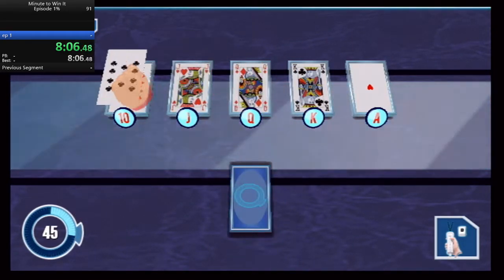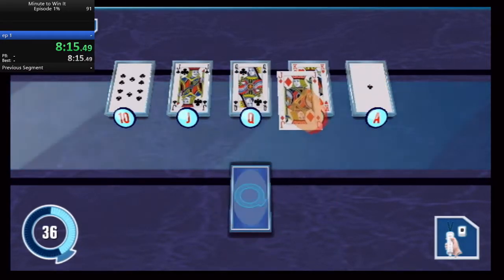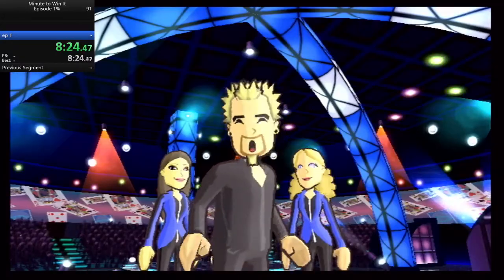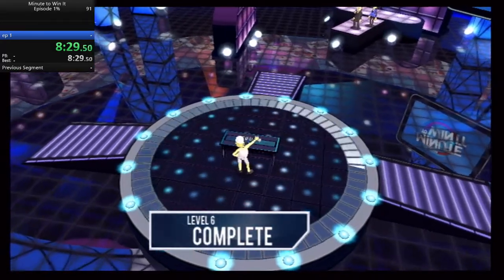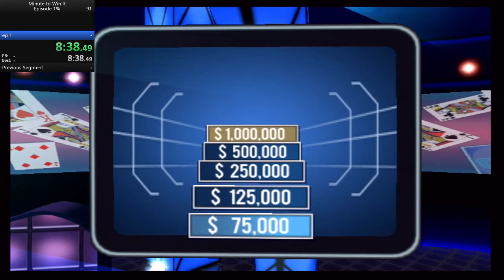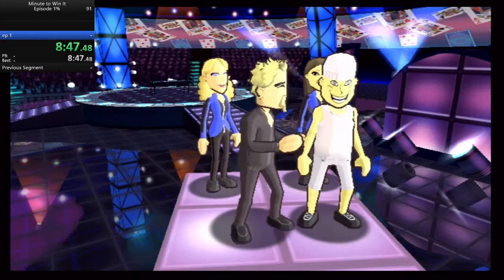25 seconds. $75,000 — nice job. Level six complete. It's time to check out your money. As the money goes up, the challenges become more difficult. Is it walk the walk or take the cash? Do you want to go on to the next level?